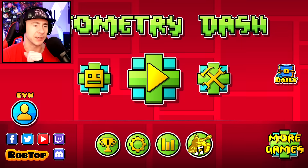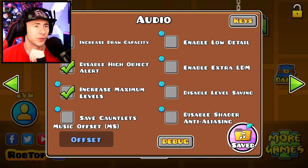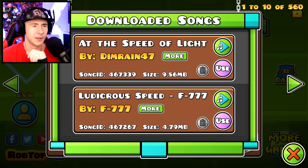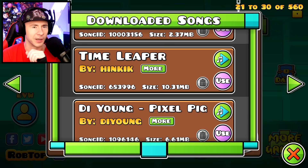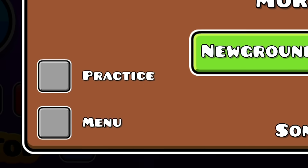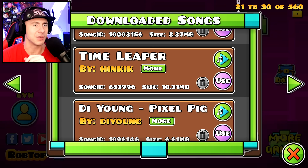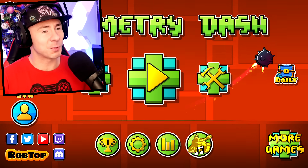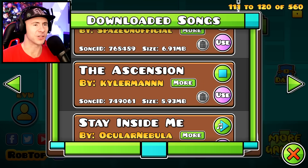To switch your menu music: click Options, go to Audio, and find your list of saved songs. Find one you like — I love Time Leaper — click 'More,' and in the bottom-left corner there's a 'Practice' and 'Menu' option. You can set it as your menu song. My menu song is now Time Leaper, though it's a pretty intense song. You can also set it to something like 'The Ascension' by Kylier.